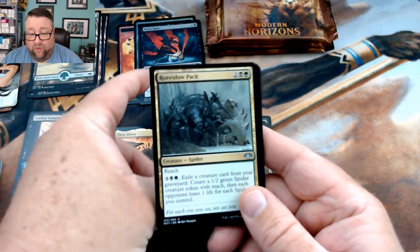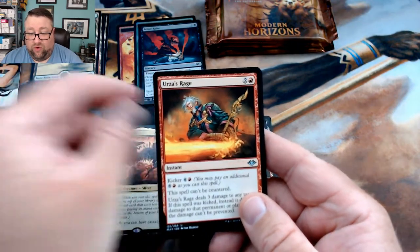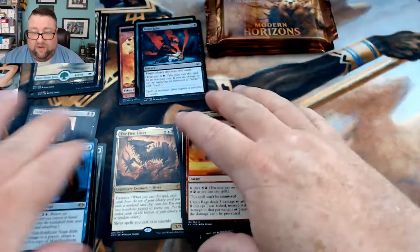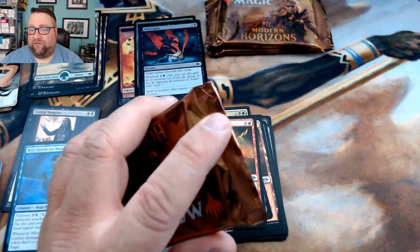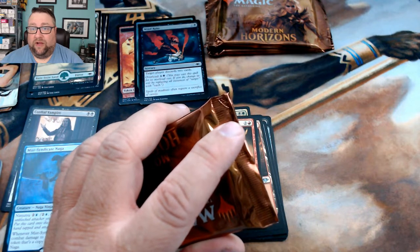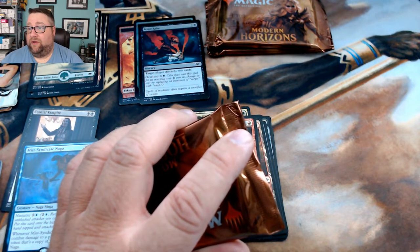We got a Farmstead Gleaner, Rot Widow Pack, and Urza's Rage. I honestly don't even know what The First Sliver is at price-wise, I just know I wanted it. Right now it's currently around just under $30 — good stuff.